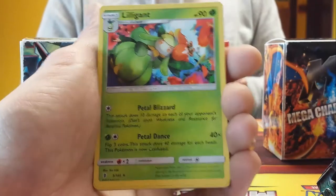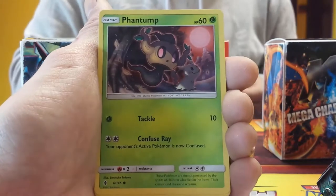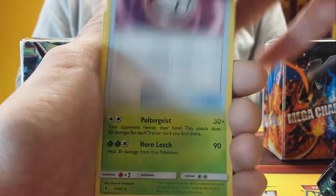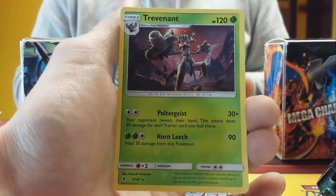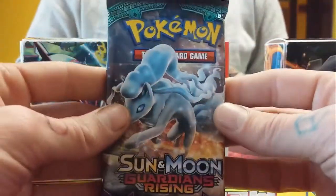We have Lilligant grass type — two of those — two Petilil, a Phantump — two of those — Great Ball trainer, another Kukui. We've got a Trevenant at the back row, one single Trevenant, so this is a monster of a card. That was the pre-evolution pack with full lines. Ricky's opened an Aqua Patch and an Enhanced Hammer. Let's get into the first packs.